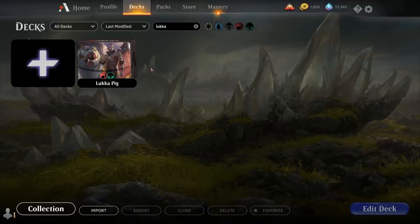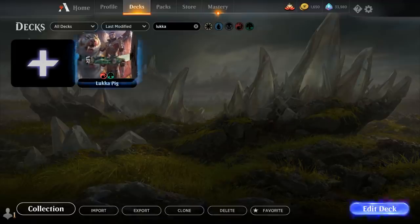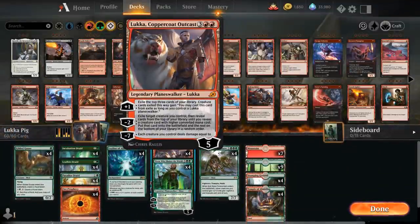Hello and welcome to another Magic Arena Games video. Today we're taking a look at another standard deck, this one a red-green ramp deck featuring Luka, Coppercoat Outcast, the new Planeswalker from Ikoria. We're mostly interested in the minus-two ability, which lets us exile a target creature we control and then reveal cards from the top of our library until we reveal a creature card with a higher converted mana cost, then put that card on the battlefield with the rest going on the bottom in random order.